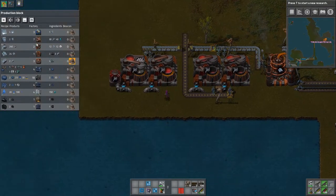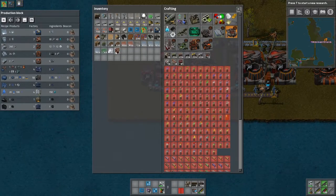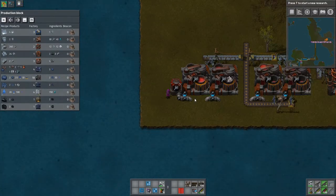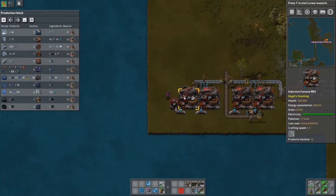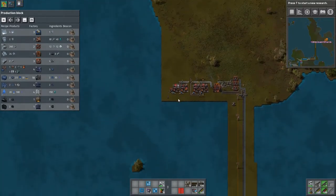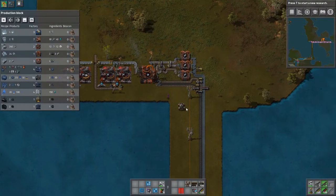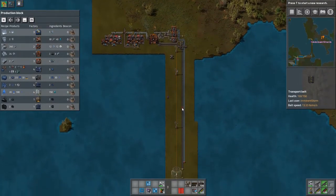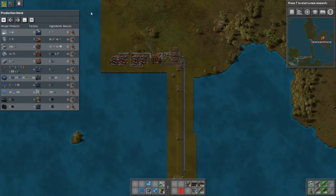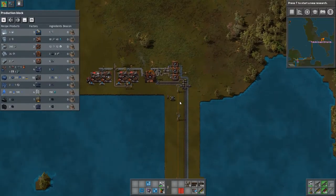We'll start building up some molten iron. And then what we need to do is we're going to need seven strand casting machines — which I made seven, I think I'm actually only going to use six. But I need some more landfill to get the room that I need. So I'm going to go ahead and go grab some more landfill, come back here, fill this in, and then we'll lay down the strand casting machines — I'll be back in a sec.